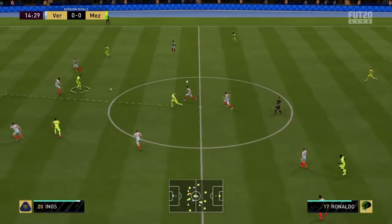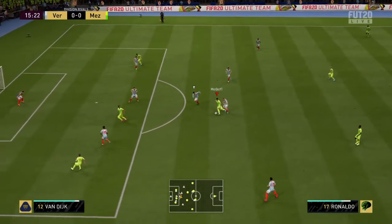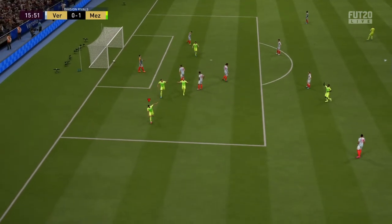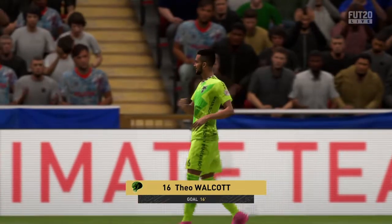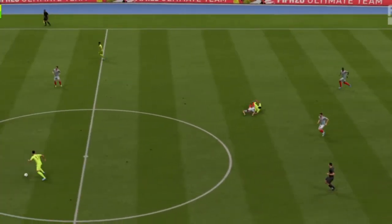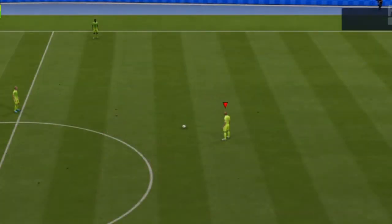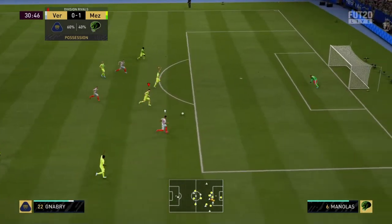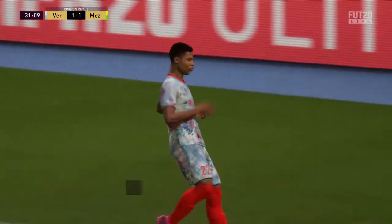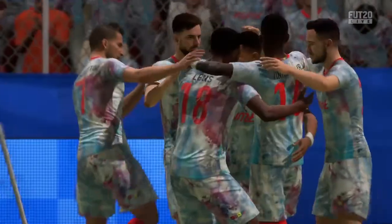That's good attacking play from them. I was trying to do the Belasi flick or Belasi turn with Theo Walcott — it was a woeful attempt, too high. The possession stats show I'm trailing, which is my worst thing. They're in for the equalizer. If you guys have tips on how to defend better, comment down below — defending is almost my worst problem.